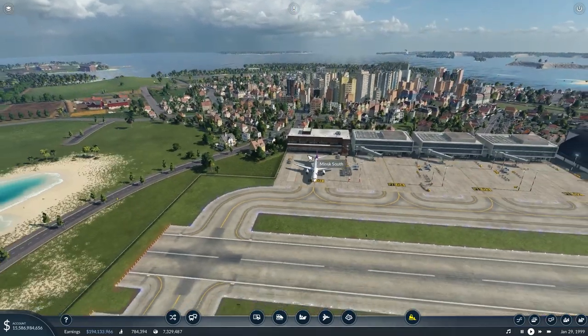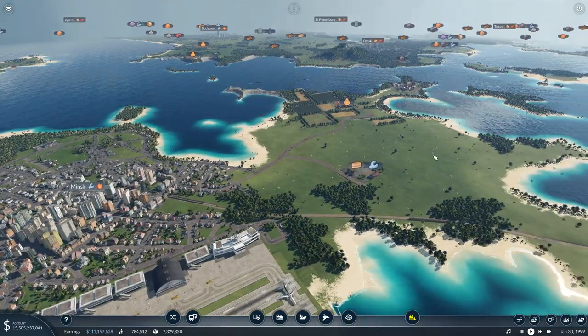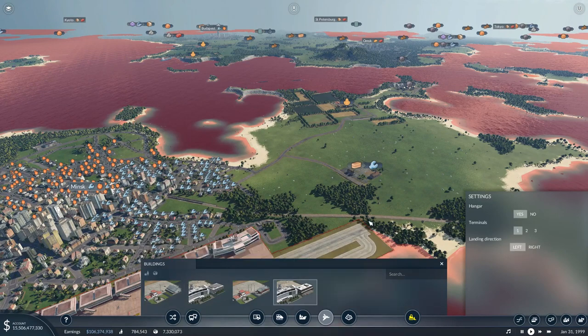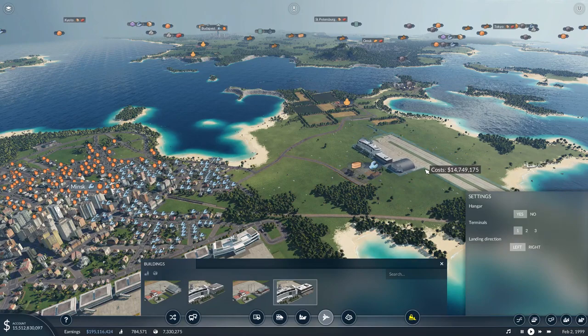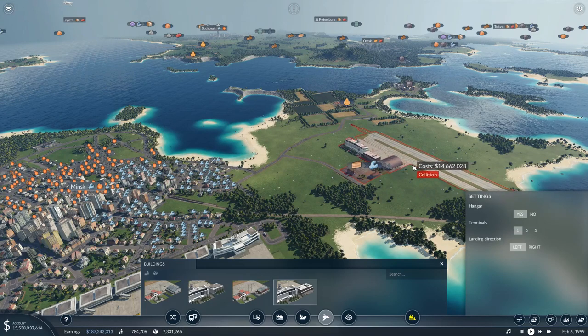I'll leave it for the moment. What we want to do today is get this tool factory up and running. This all hinges on - I was gonna put a smaller cargo airport in, but if this fits, I'll use it. It does fit. It's going to need a second runway.